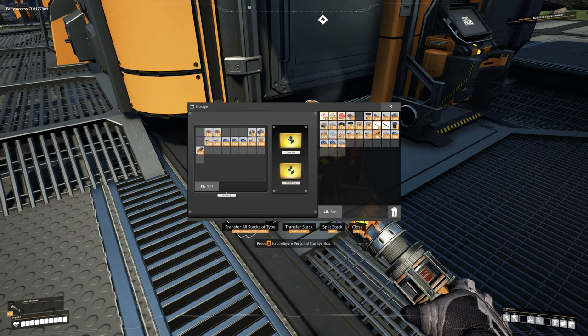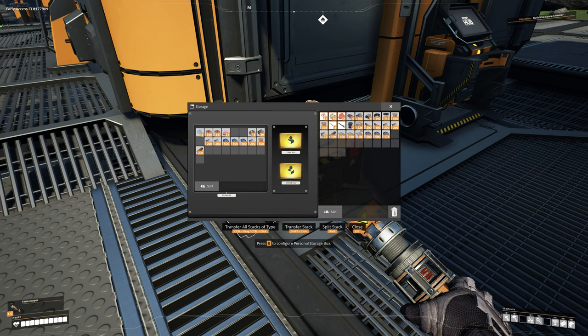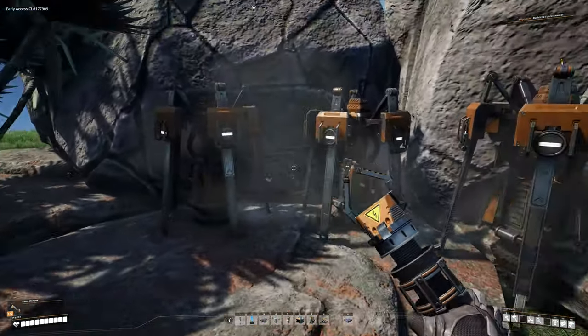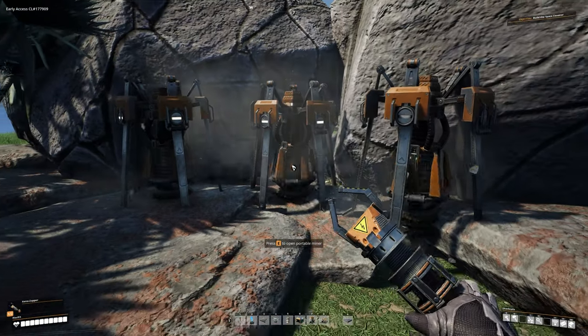Let's go ahead and put our power slugs in there too — we'll deal with those maybe in the next episode. Put the quartz in there, hit Sort, and I think we're good. Keep everything else on you, but drop anything else you want into storage. Then let's head over and grab more caterium. I just grabbed all the caterium from our miners, but since we're still waiting for the MAM I'll hold off here and wait for them to gather more.